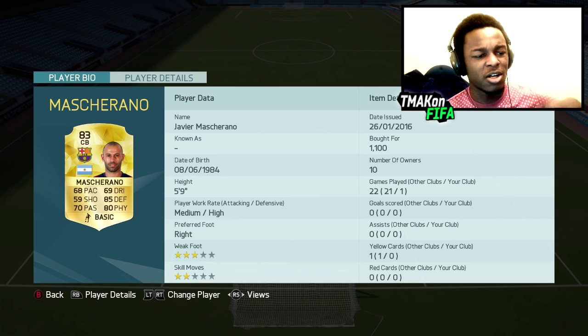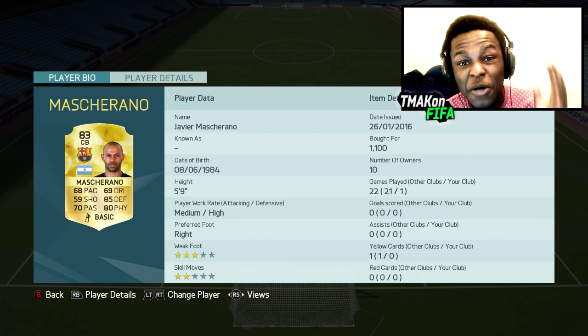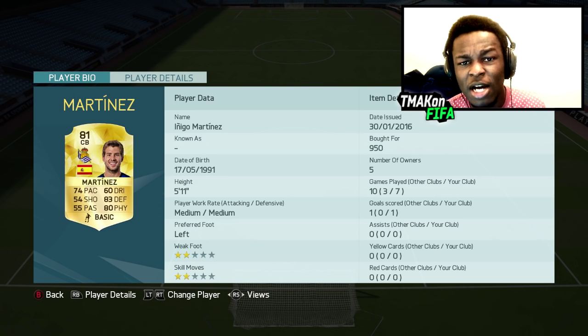Onto our first centre back with Masquerano. This guy is just a beast. He's not the tallest or even the fastest of centre backs but this dude still comes through and performs. Next to him we have Martinez. I've used this guy in various squad builders. He is OP but still underrated because till this day I don't see a lot of people using him in squads.